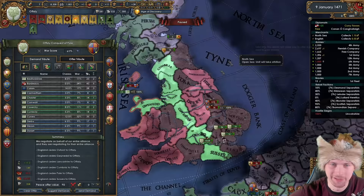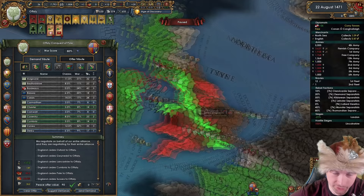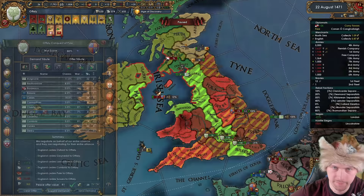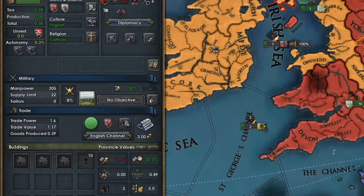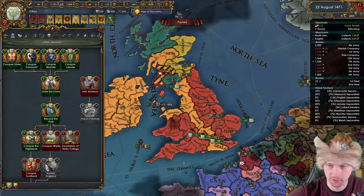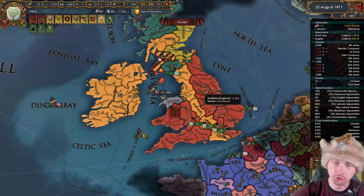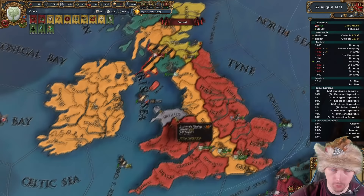It's time to peace out England. I'll ask for a little money too. It's a nasty peace deal and their war score is 339%, generating tons of aggressive expansion. We're not close to our goal yet, but I can take the mission that gives me claims on England and even more claims. It looks lovely despite the aggressive expansion. The next war needs to focus on taking cores from England. I'll also release another vassal in England called Northumberland, who has six to eight cores I can take in the next war.